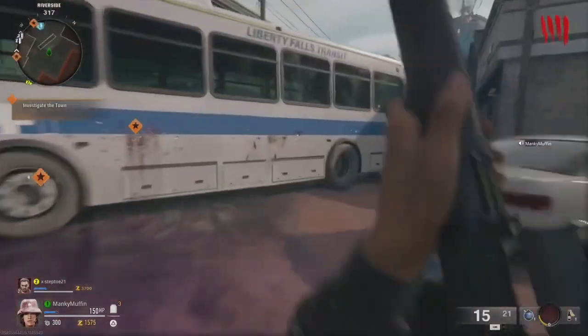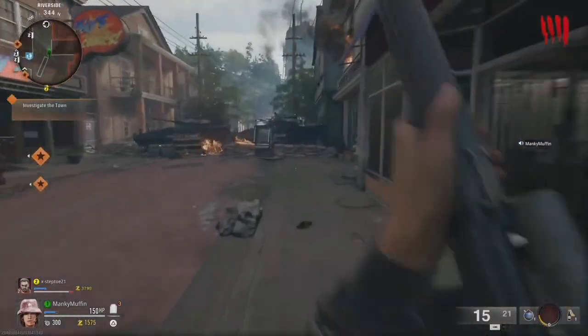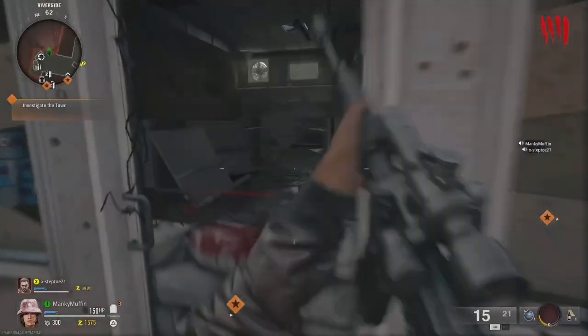The first one is in Spawn, through that window there. The second one is in the second room, next to the upgrade machine.